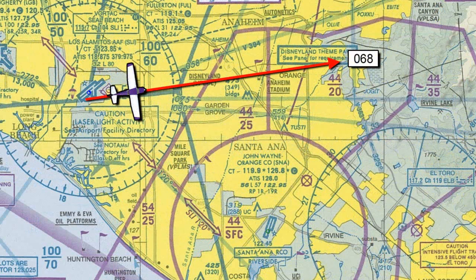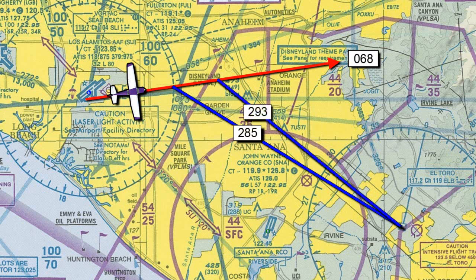In this case, we will use the El Toro VOR. As we are flying the radial of 068 from the Seal Beach VOR, in NAV 2, we will tune in the El Toro VOR with a frequency of 117.2. When we intercept a radial of 285 from the El Toro VOR, we should be right at the airspace triangle. A 293 radial from the El Toro VOR will put us right over Disneyland, and at a 299 radial, we should be right over the Anaheim Angel Stadium.